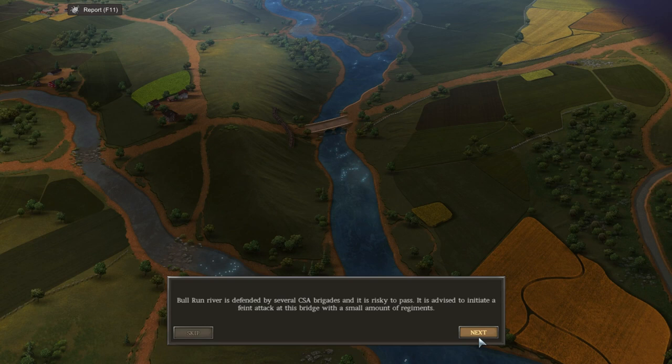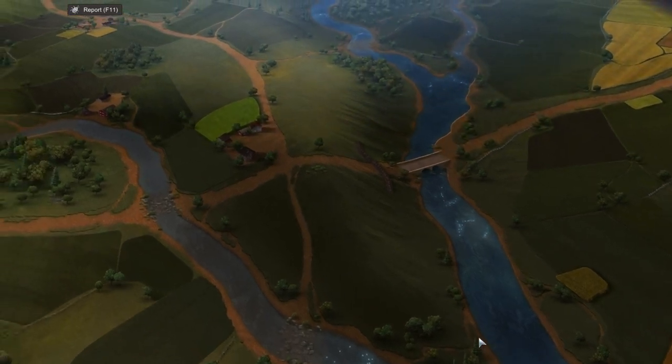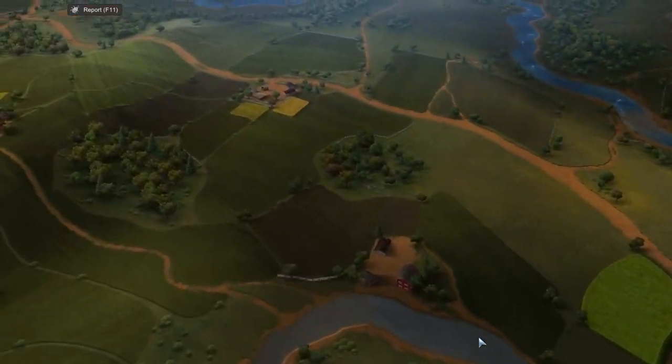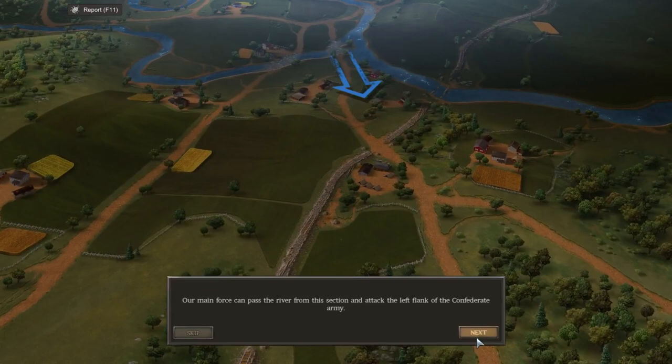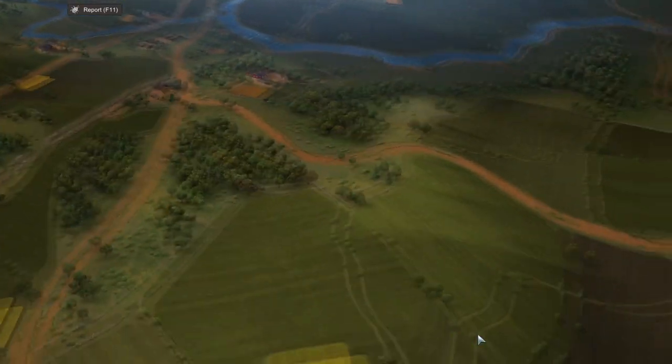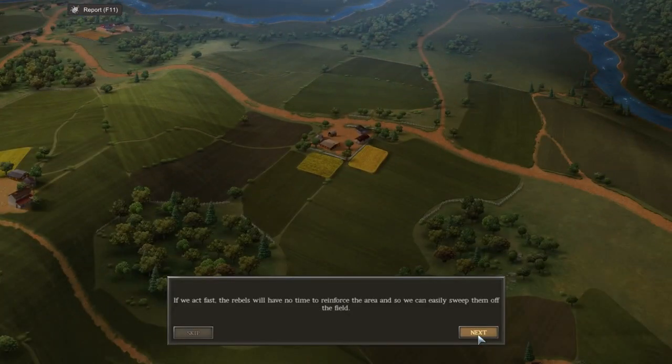Bull Run River is defended by several Confederate brigades and is risky to pass. It's advised to initiate a feint at the bridge with a small amount of regiments. The maps are beautiful here. Our main force can pass the river from this section and attack the left flank of the Confederate Army. If we act fast, the rebels will have no time to reinforce the area so we can easily sweep them off the field.